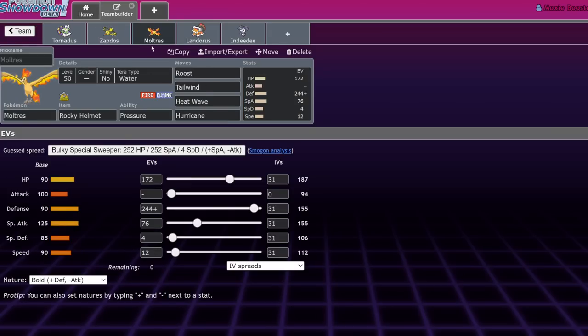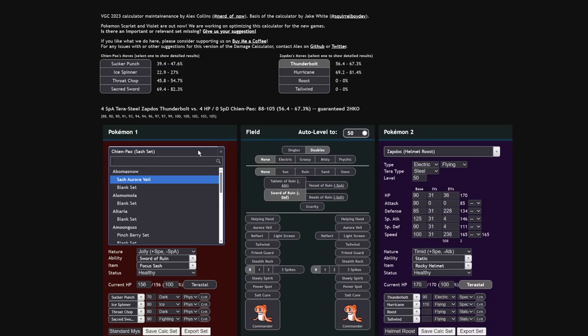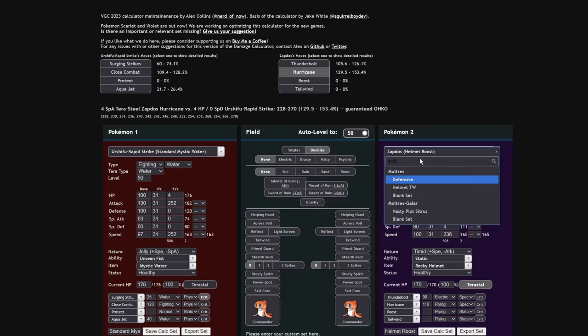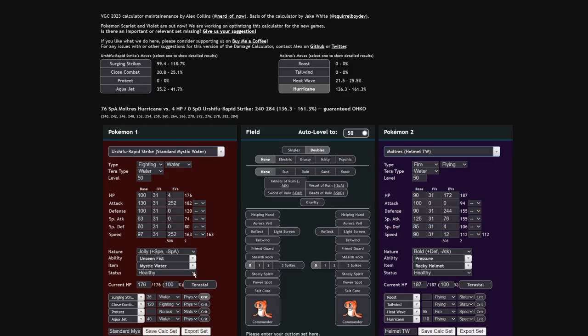Next is Moltres. Moltres is built pretty similarly to Zapdos, but I don't care as much about Tailwind on this set — it's mainly just meant to be fat. It's going to be able to live Urshifu Rapid Strike Surging Strikes, however it's not going to live the Mystic Water variant. You do have to Tera Water to live that, or Tera Grass depending on preference. I like Tera Water because it makes dealing with opposing Chien-Pao easier. Not only that, but it's going to have a chance to burn.